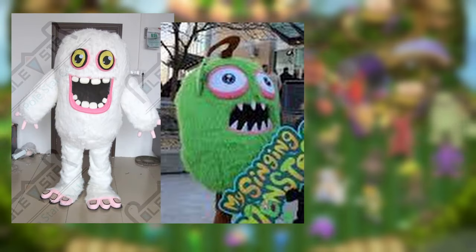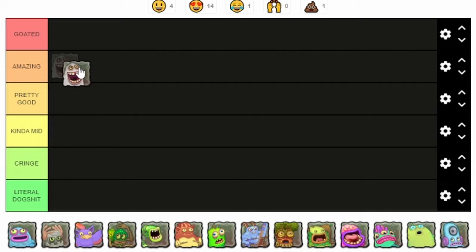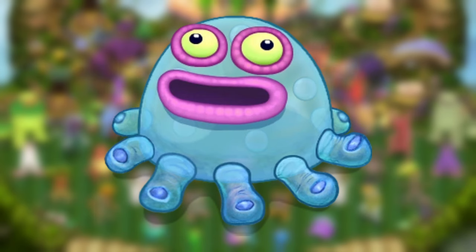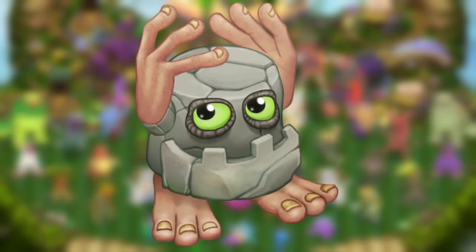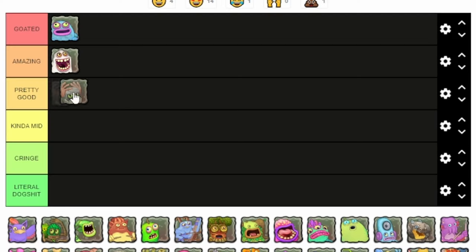Mammoth — basically one of the three major mascots of Big Blue Bubble and My Singing Monsters in general. Amazing. Toe Jammer — not mascot-worthy, but it's such an amazing monster. Simplistic but fantastic design. Goated. Noggin — pretty iconic, even though it's just a rock with hands and feet, but surprisingly it works very well. Pretty good.